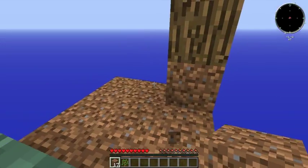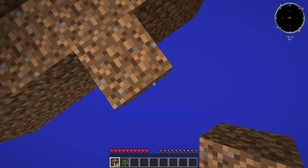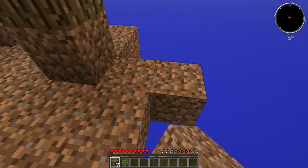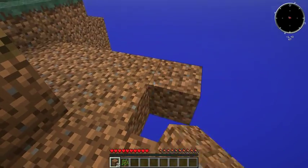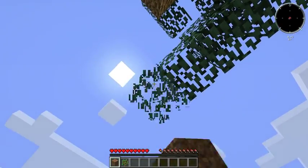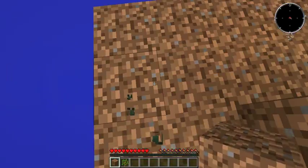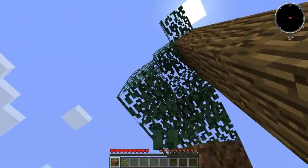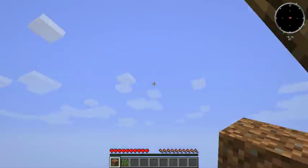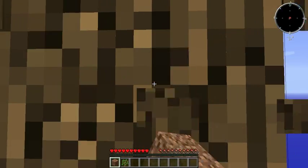We also don't need this block here. Okay, so we've got 17 dirt blocks. Let's go two out this way, and another two in this direction — that's nice. I want that second sapling, I really need that. The leaves decayed — well, that's not good. Hope I didn't lose any there. Come on, where's that second sapling? Well, that's unfortunate.